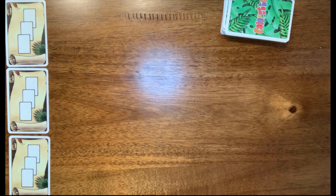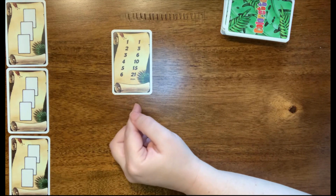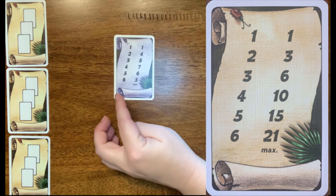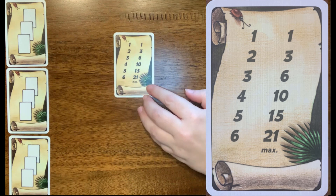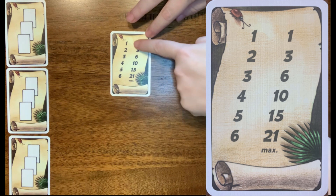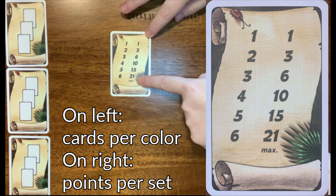Before we go on, we want to explain to you exactly how the scoring works. This is the scoring card. There are actually two different ways to score. We're going to play with the brown card today, but you can also choose to play with the purple card — that one is a little bit more difficult. So as you go through, when you collect your chameleon cards, the number of cards here will correspond with the number of points that you receive.